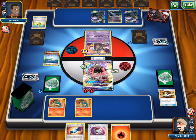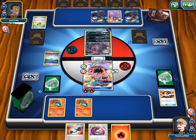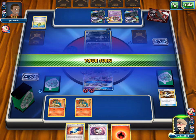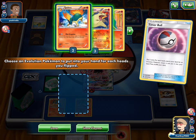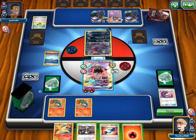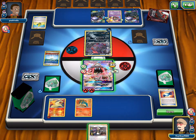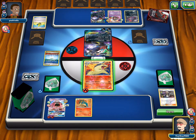Guzma time — we can pull up that Darkrai that's fully charged, attack, and take the prize without paying retreat. We grab Typhlosion, use Rare Candy, attach energy, and Guzma up that Darkrai that already has two energies on it. Then we won't have to take any energies off of anything. We try to take out the fully charged Darkrai. We need to hit three energies in the discard — three's not that hard.